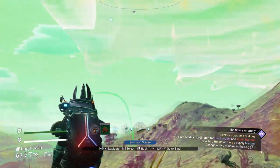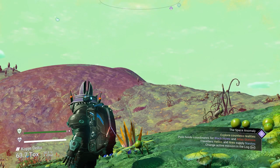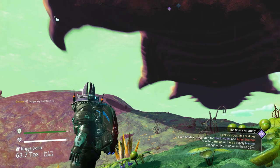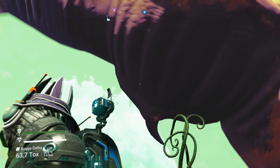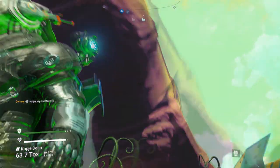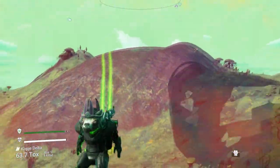Watch what happens when I bring it onto the planet — look at the size of this monster, it's absolutely ridiculous! Do yourself a favor and hatch it on the Anomaly, because it doesn't show its true size until you get down to the planet. And here we go — oh my goodness, this is still just a baby, it's going to grow a lot bigger, but holy smokes this is one big baby.